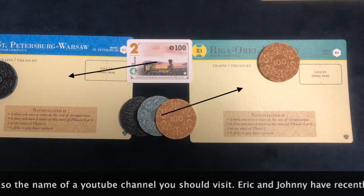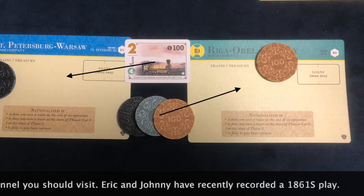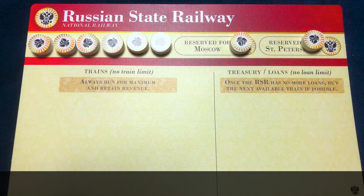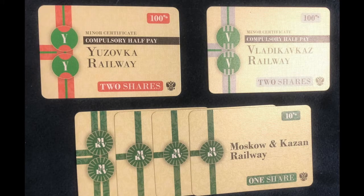Train shuffling allows players to manipulate where the money or trains end up, which can then be used to orchestrate game-winning maneuvers. The national railway has its own charter but is not a company players may own. Instead, the national railway is an automated player that will purchase trains and absorb companies from players through nationalization. Nationalization happens when a company is insolvent — usually when a company does not own a train and cannot afford one. The player will sell their company to the national railway at a discounted price.